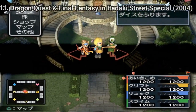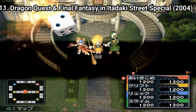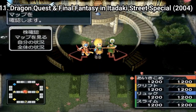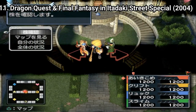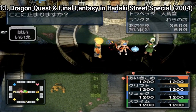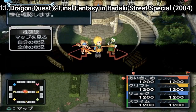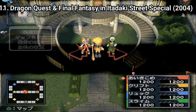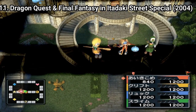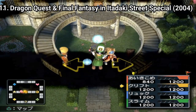Dragon Quest and Final Fantasy in Itadaki Street Special is similar to Monopoly, but much, much tougher. Your goal is to improve the houses you buy and finish with the highest amount of money, and it's not as easy as it sounds. You can get bankrupt easily, and one dice roll can ruin your life. The game has multiple difficult stages and boards, so this game is a long one, but it's a fun one too.